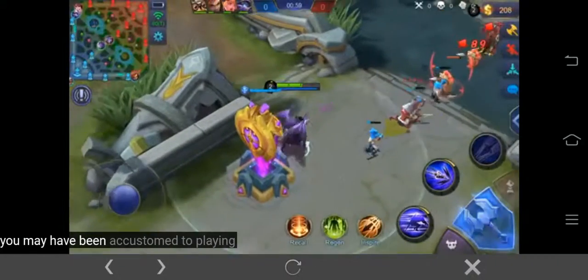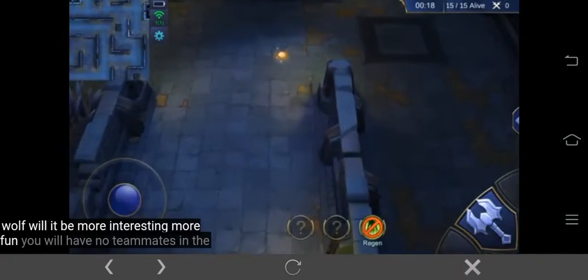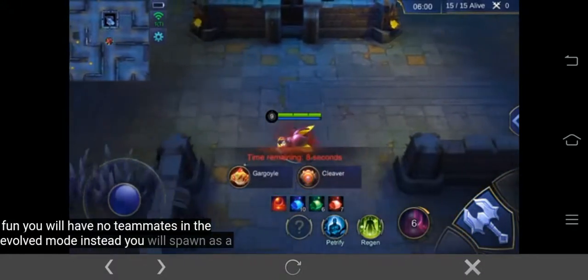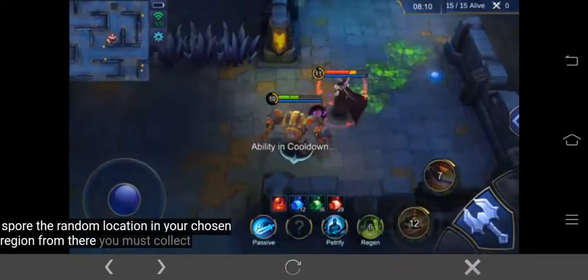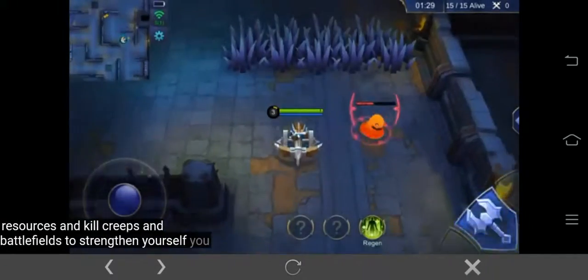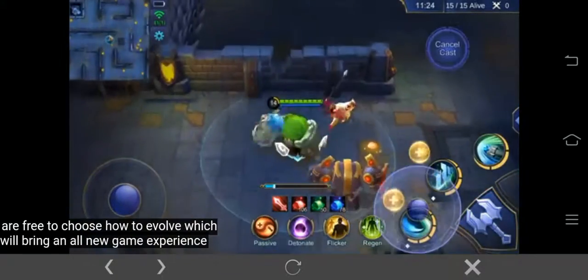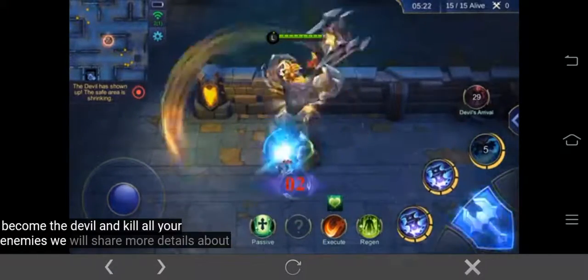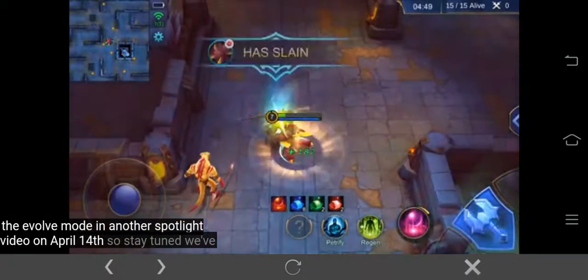You may have been accustomed to playing as a team, but what about becoming a lone wolf? You will have no teammates in the Evolve mode. Instead, you will spawn as a spore in a random location in your chosen region. From there, you must collect resources and kill creeps in battlefields to strengthen yourself. You are free to choose how to evolve, which will bring an all-new game experience. Your ultimate goal in Evolve mode is to become the devil and kill all your enemies. We will share more details about the Evolve mode in another spotlight video on April 14th, so stay tuned!